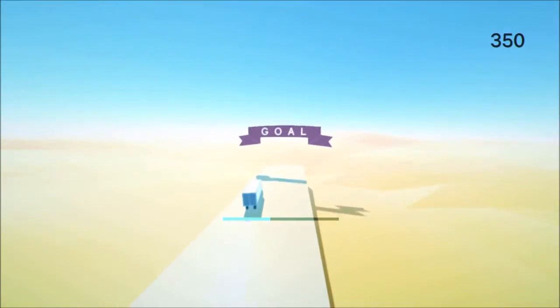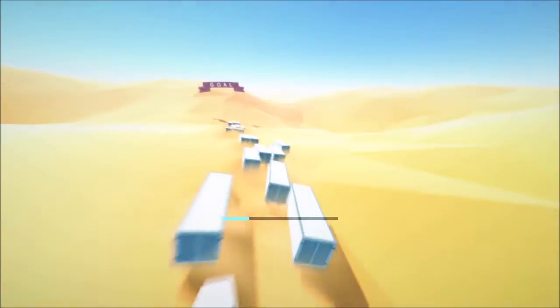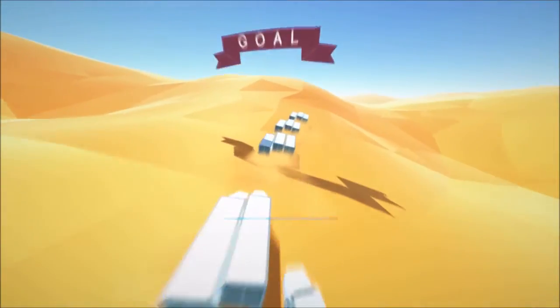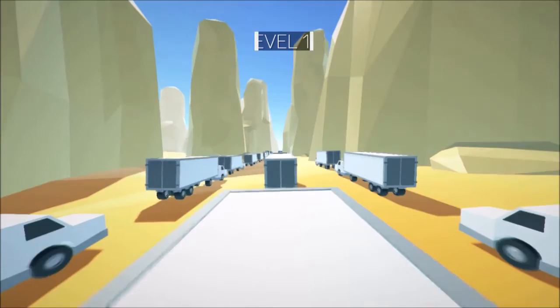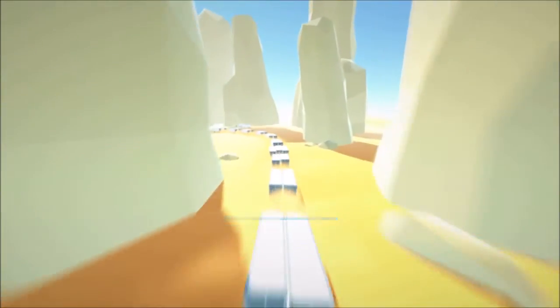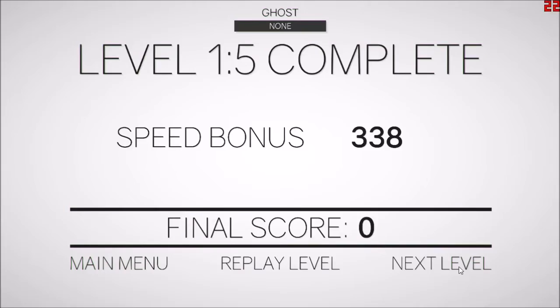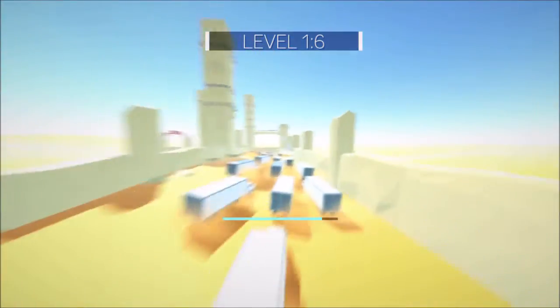I've never played a parkour game with such a good sense of momentum, and it's so weird that the best sense of momentum would come from this ridiculous premise of all things. I wish there was a way for me to toggle sprint instead of holding shift, because I'm literally pressing shift all the time now — it just makes things so much easier. The blue bar is my slow time ability and the orange bar is my jetpack, for those curious as to why the bars appear when they do.